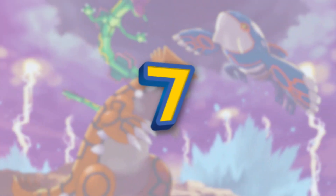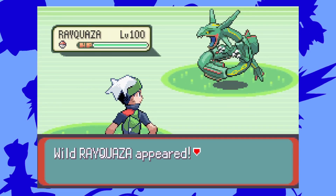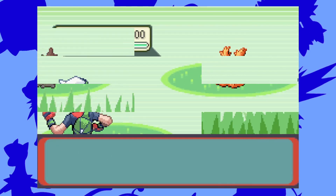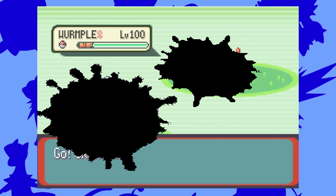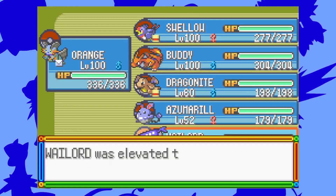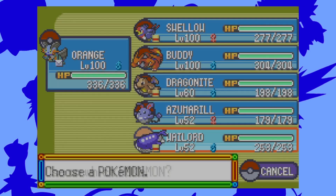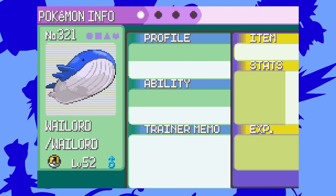Number 7: Wild Pokemon Level Modifier. It's time to get one of the most overpowered Pokemon in Pokemon Emerald — a level 100 Rayquaza. This cheat code allows wild Pokemon to spawn at level 100, so if you wanted a level 100 Wurmple, no one's stopping you. Another plus is that this cheat code could potentially save you hours of grinding to level 100.